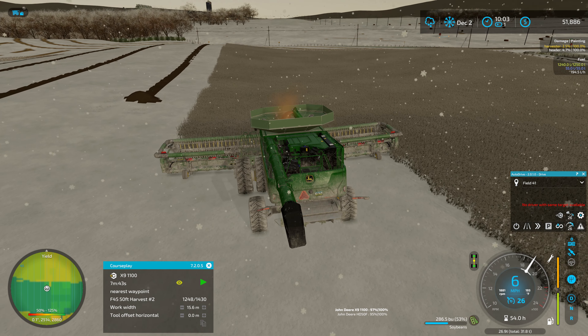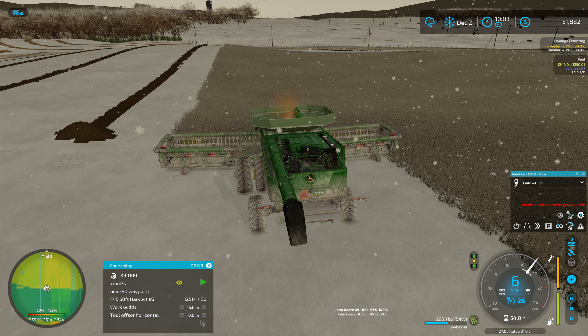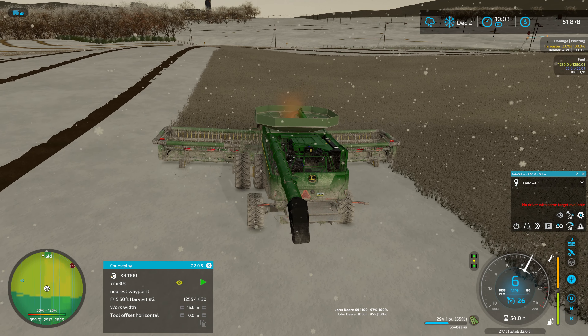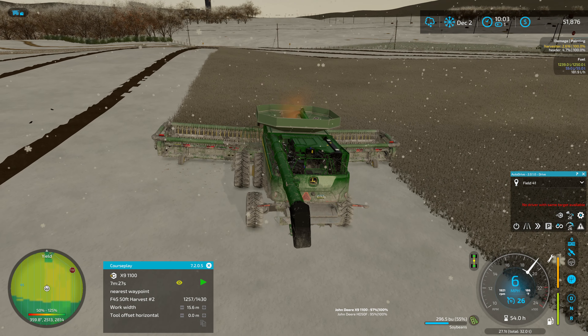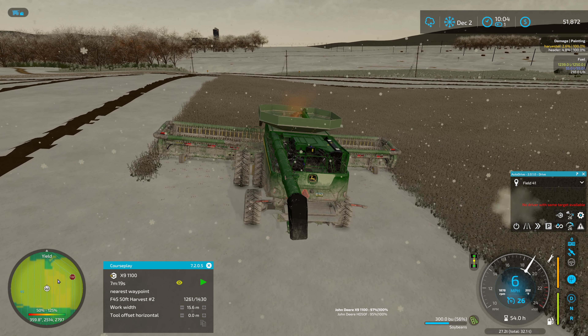I still think the yield map is kind of lying to us. I don't think it actually tells us our true yield. For example, if your combine is partly broken, you're going to be losing out on some yield; if it's really broken, you're losing a significant amount. That may not be reflected in the yield map.